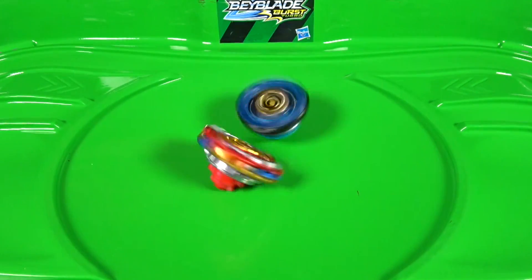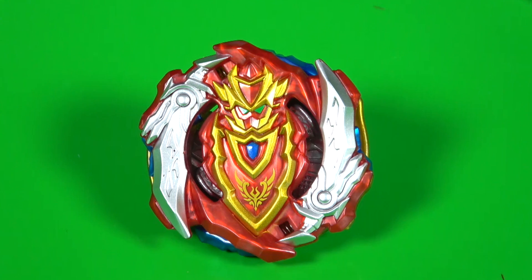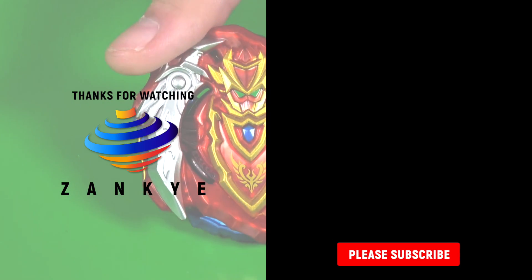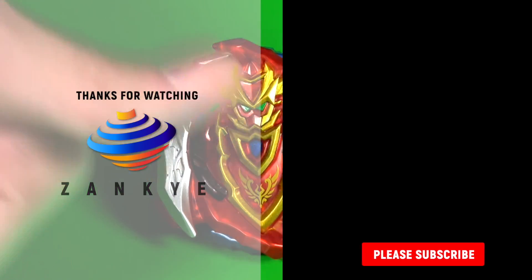I'm gonna give this like a 7. That's it, I'm done. 7 out of 10. I still gotta do more videos with it to be fair. I think the slopes are good. I think the Burst Stoppers are kind of like... they're there but they're not there. It's so weird. Out of all three with Phoenix and Air Knight, this is probably the least... I don't know actually. It's just so dumb how they handled this Turbo Achilles. That's it for now. Like, subscribe, and thanks for watching.